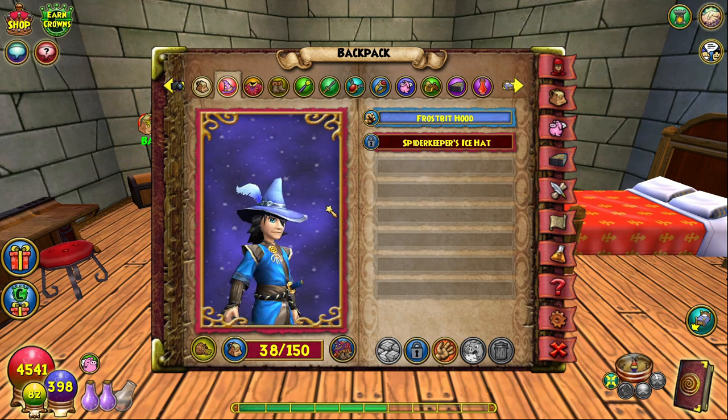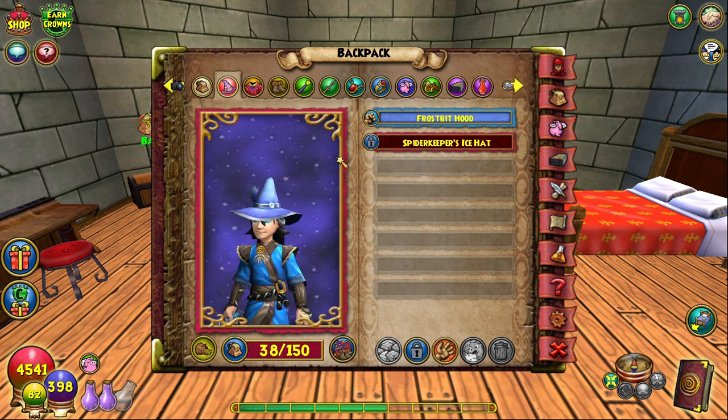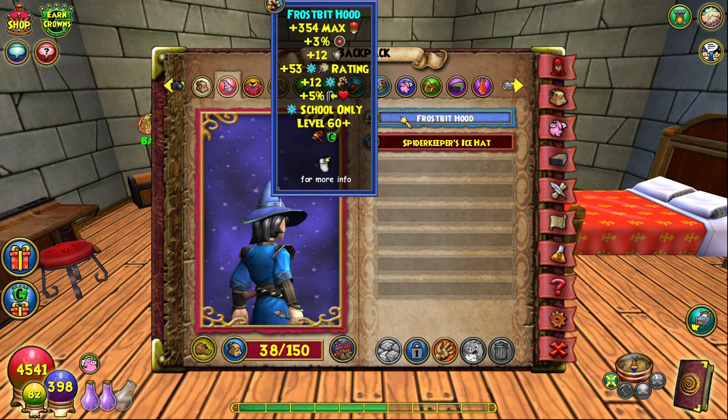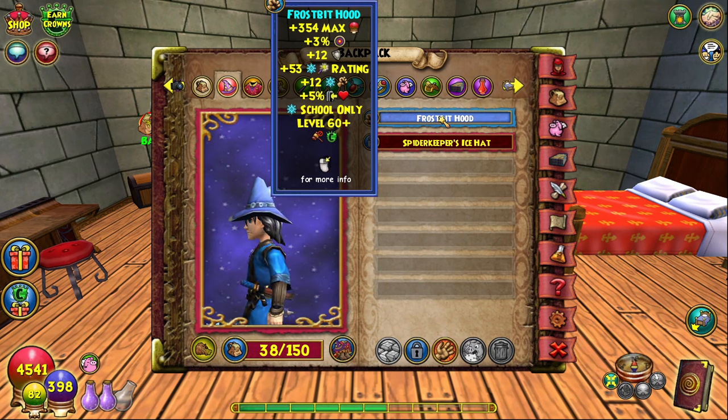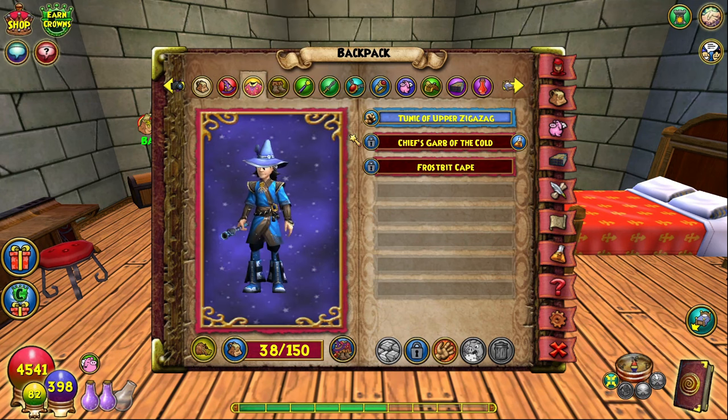I'm going to show you guys all the stats after I go through the gear. Starting off with the hat, we have the Frostbit Hood from Waterworks. This hat is really really good — it's a direct upgrade from the level 50 Malastare hat. You get more resist, more crit, more accuracy, more health. You drop a little bit of damage, but this hat is just better and it is worth getting. Best hat for level 60 for ice.